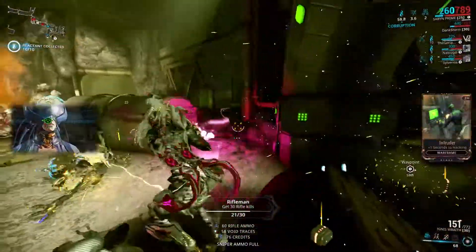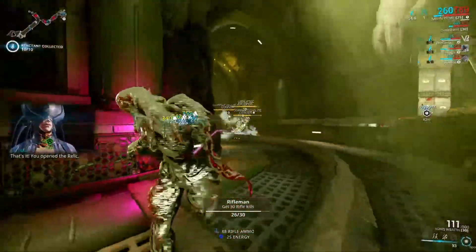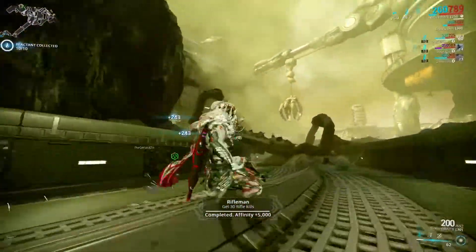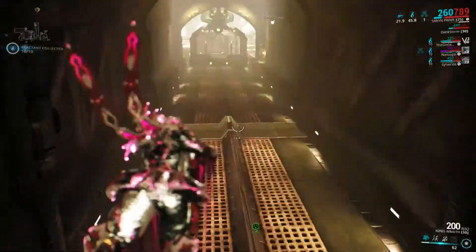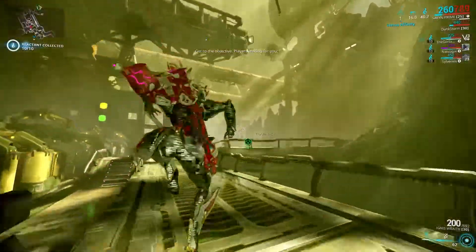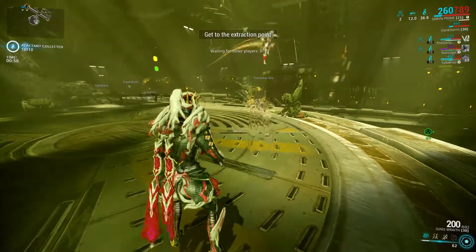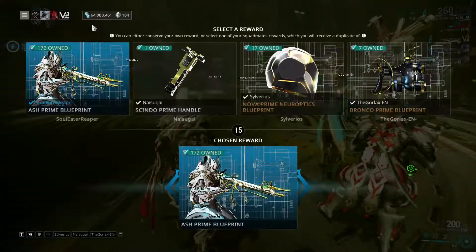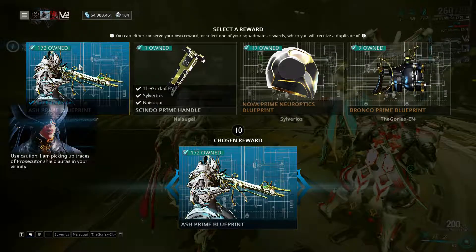Watch out for the relic. That's it — we opened the relic. Finish your mission and we'll take a look inside. Use caution. I am picking up traces of Prosecutor's shield auras in your vicinity.